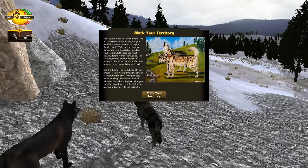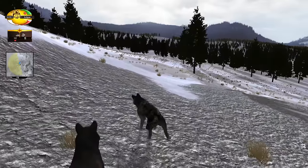It is time to mark our territory. Your pups will call this den home for the first two months of their life, but your pack's home must extend far beyond the den itself. Your territory is the area you must actively defend from other wolves. It should provide access to nearby elk herds and form a buffer zone between your den and rival wolf packs. Scent is the most powerful sign of your presence — urinating throughout the territory will tell other wolves to stay away. Howling announces to all within earshot that this place belongs to you.